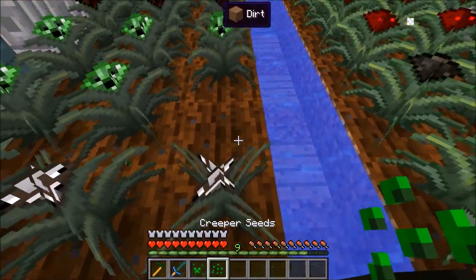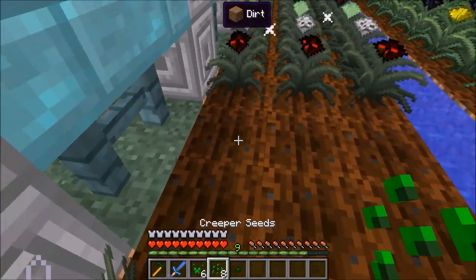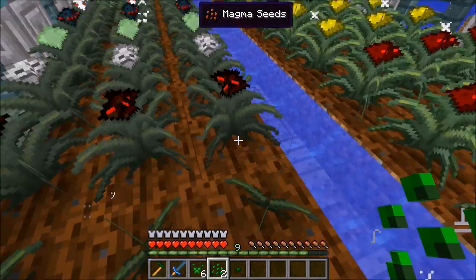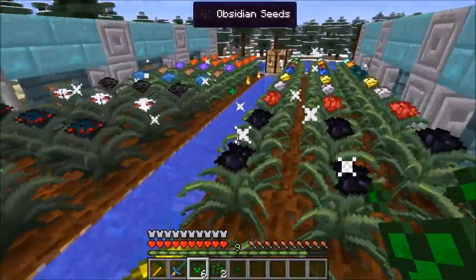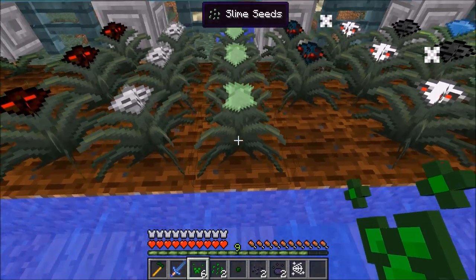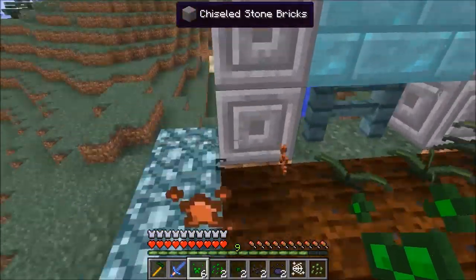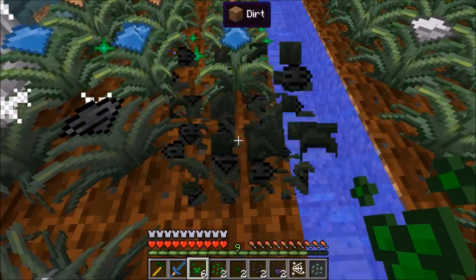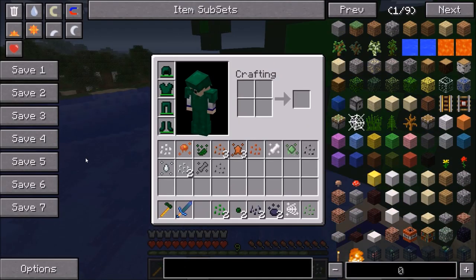I'm going to grab some of these creeper seeds. I love the sound it makes — it sounds like a creeper, but it's not. You always get one seed back at least, and there's a configurable chance for an additional seed. You always harvest one essence. Let me check the other sounds: spider sound, slime sound, skeleton, magma. I was really hoping the cow seeds would moo at me. Oh my — that's terrifying. Fantastic. Those are all the different seeds available in vanilla Minecraft without extra mods.